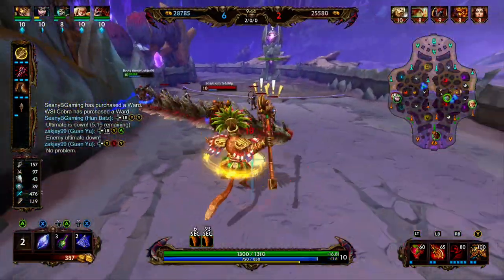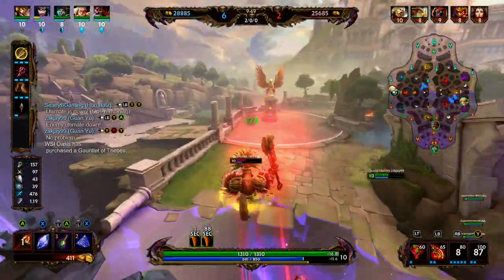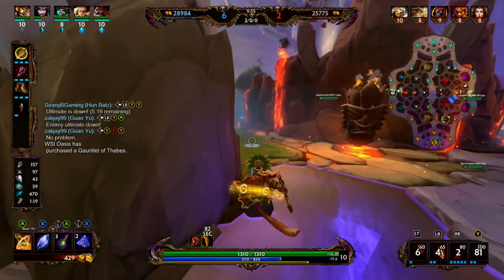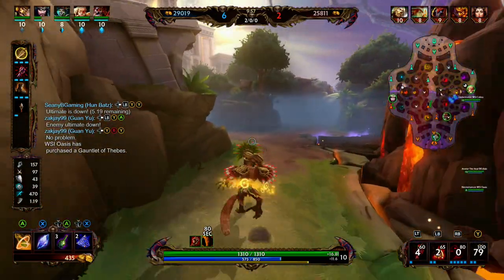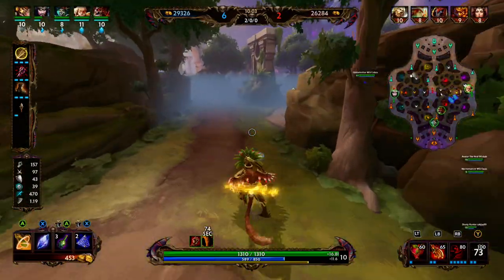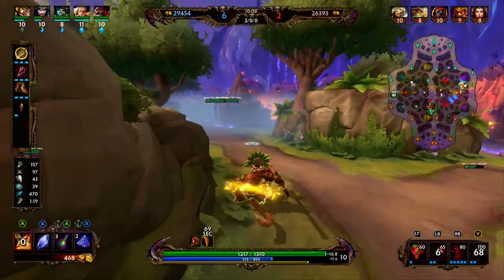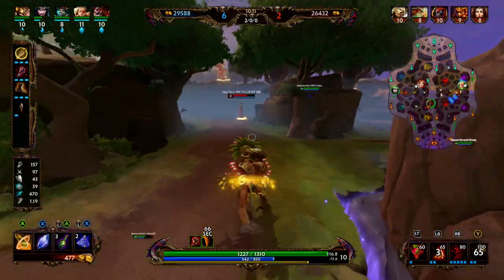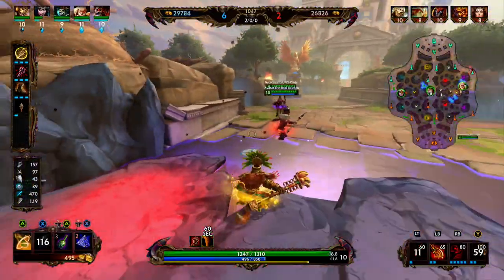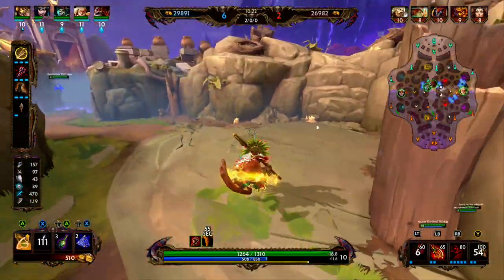Guan Yu says Thor's ult is down so we go give him a little help. We use our ult, push Thor towards a wall, hit him with two basics and our monkey, teleport to the monkey, jump, and use our two. We poke him out — we didn't get the pick but that should relieve some lane pressure for Guan Yu. Bakasaurus is here and we're really not trying to engage with him in jungle while we're on cooldown. We throw up wards for mid on both sides of the wall.